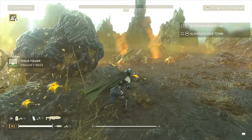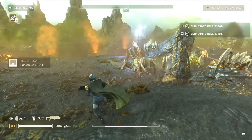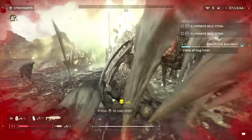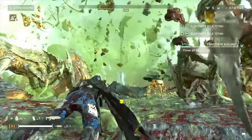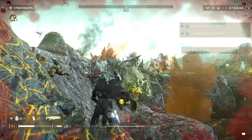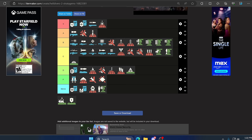Up next is the Tesla Tower. You'd hope this one would be really good but unfortunately it's not. You can lay down right next to it and not take damage while luring enemies to you, but anything like a Charger, Bile Titan, or bigger Automaton units will just quickly destroy it, leaving you completely screwed on the ground. It's good for low-level missions or luring small groups to a spot, but it's not really that good overall. I want to give it a complete failure but it has some uses — D.